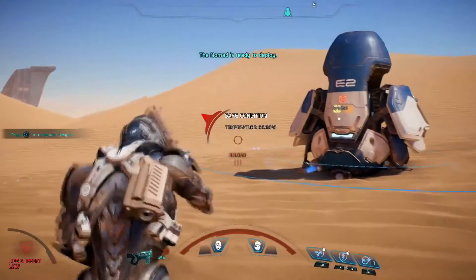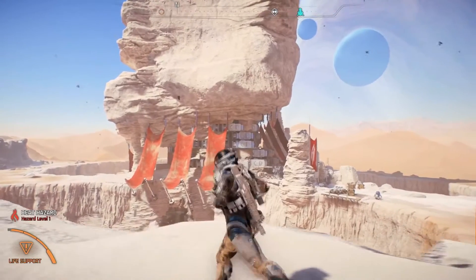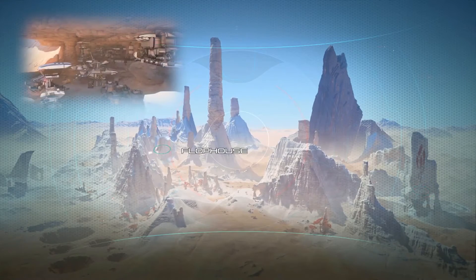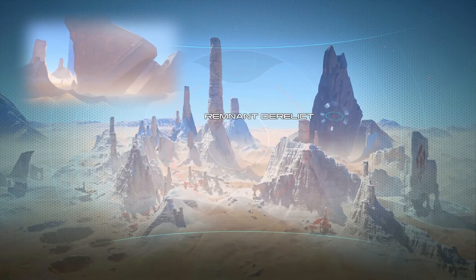Forward stations also offer resupply and protection from any environmental hazards. Our conversations at the Krogan colony point us in a few directions. Exiles are causing trouble at their base, the Flophouse, and a derelict remnant ship may have a drive core the Krogan are in desperate need of. Let's head to that ship and see what we can find.